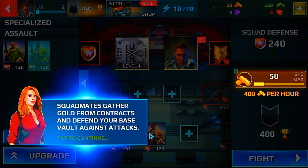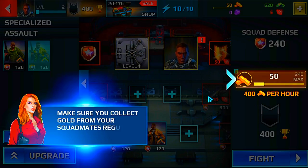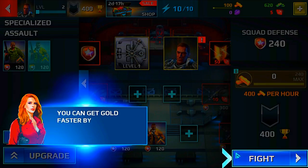Squad mates gather gold from contracts and defend your base vault against attacks. Make sure you collect gold from your squad mates regularly. You can get gold faster by attacking other bases.